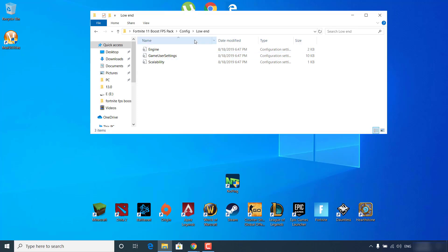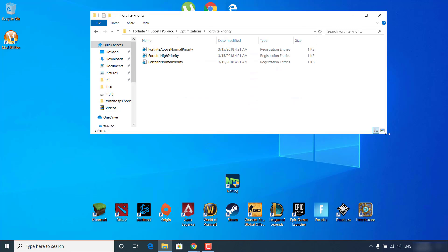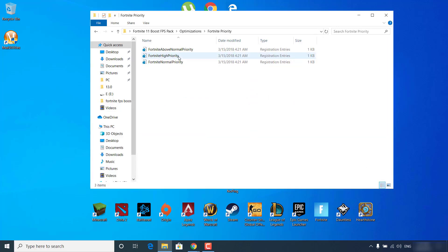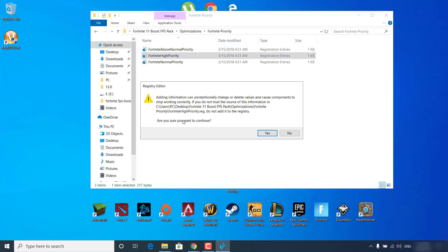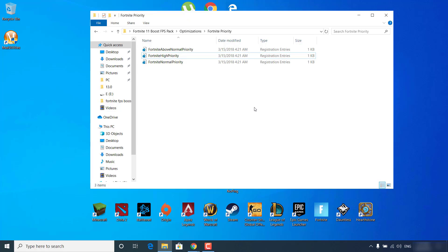Go back to the Fortnite Season 11 Boost FPS Pack and open the Optimizations folder. Now open the Fortnite Priority folder and double-click on 'Fortnite High Priority'. Click Yes, confirm you want to continue, click Yes again, and the keys and values will be successfully added to the registry — click OK. If Fortnite starts to crash after this, just go back and double-click 'Fortnite Normal Priority' to revert it.